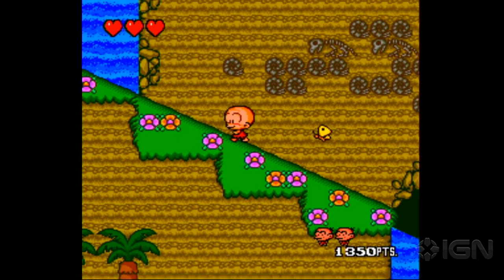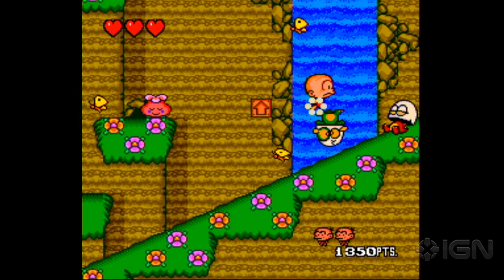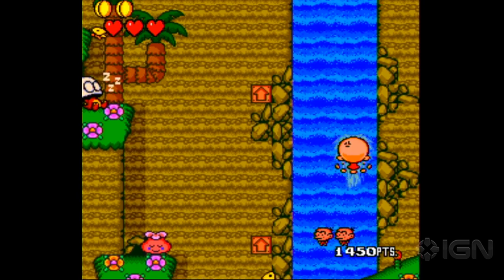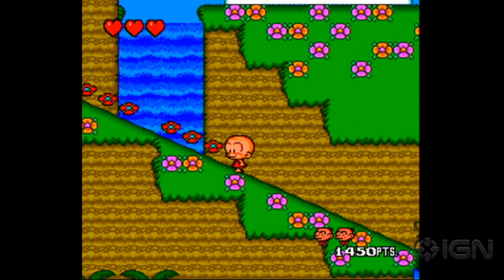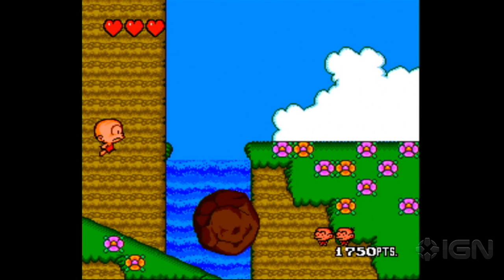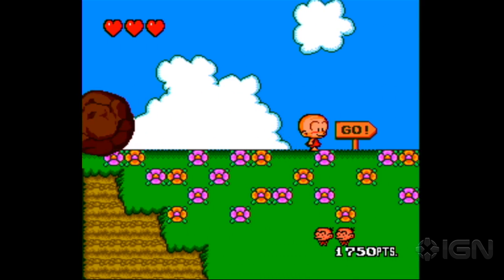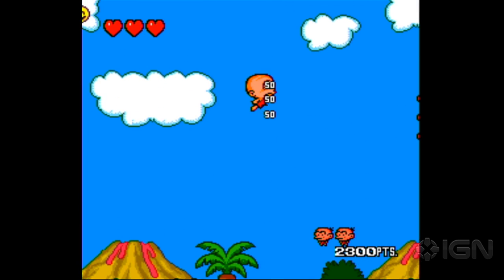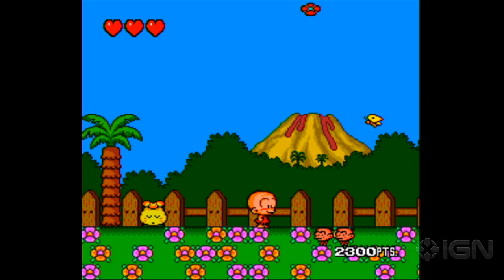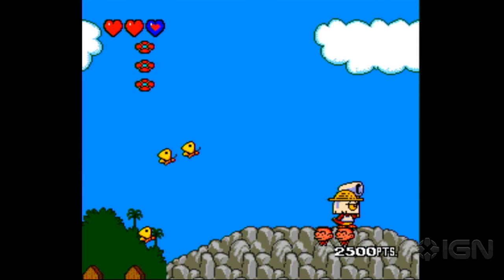Bonk was the closest that NEC ever got in the States to making the TurboGrafx a success. In Japan, the PC Engine was actually a really big deal — it came out earlier there than here. But here in the States, it never got any traction. Bonk was their mascot for a little while after. Do you remember Johnny Turbo? That was their first marketing effort here in the States. They went with the cute caveman instead, and I think they did a good job with that. Keith Courage and Alpha Zones was the pack-in, but Johnny Turbo was their actual marketing character. They tried Bonk, but we did get this wonderful, wonderful game.